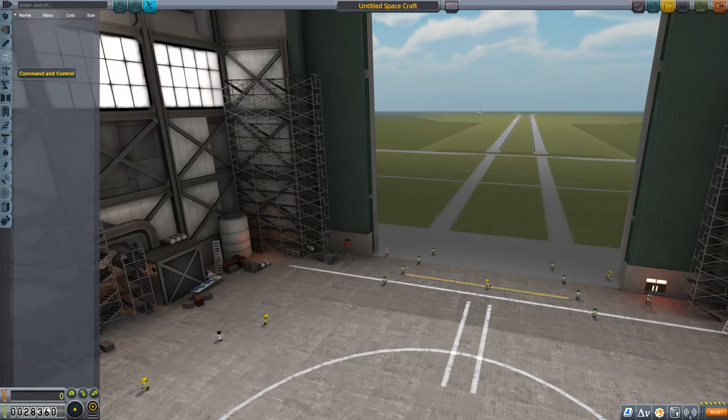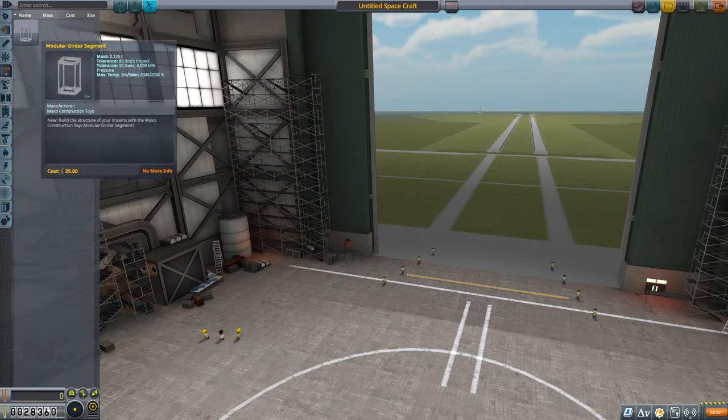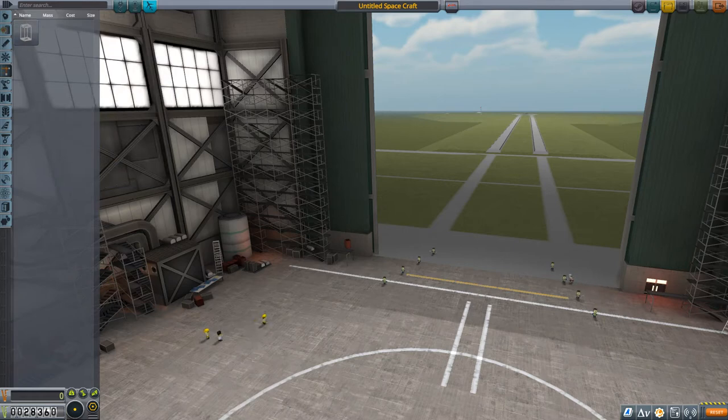Command and control affects the attitude of your spacecraft. Structural - we have the modular girder segment; I'm not sure what we'd use it for at the start. Robotics you only get with the Breaking Ground DLC installed, and I never really understood how to use them. Coupling is what you'll need for staging - we'll talk about that this episode. Payload is empty. Aerodynamics - you have the basic fin, which we may need.